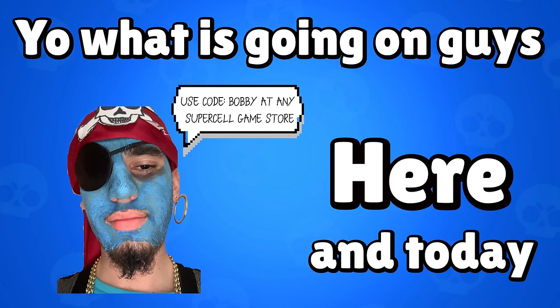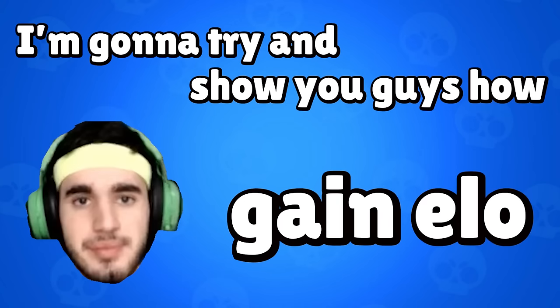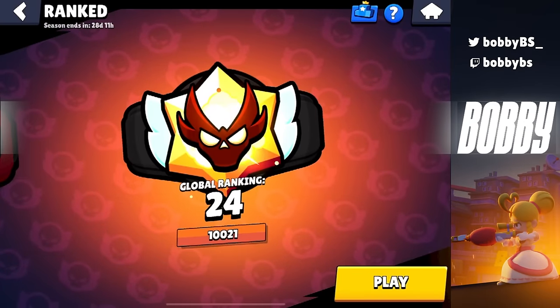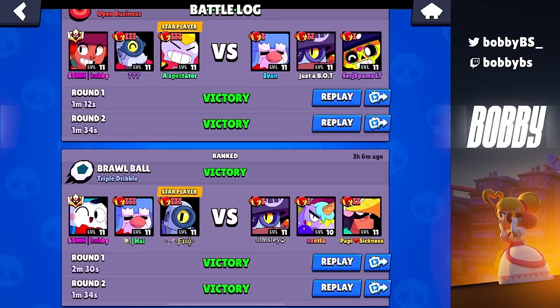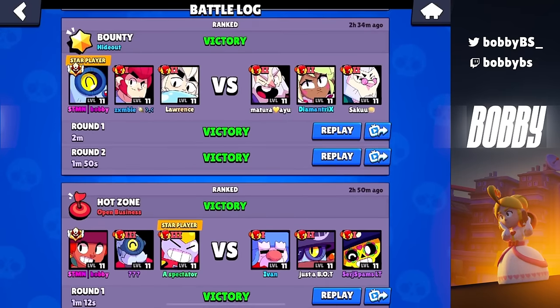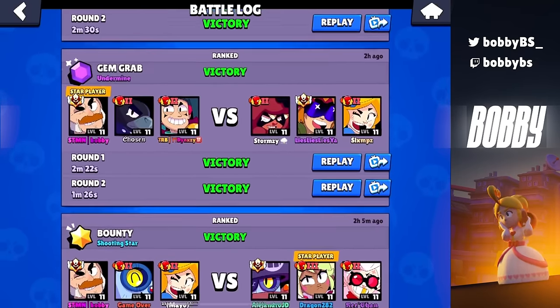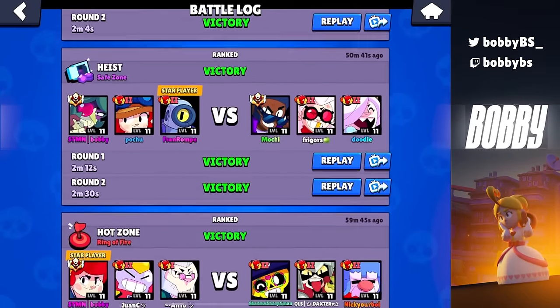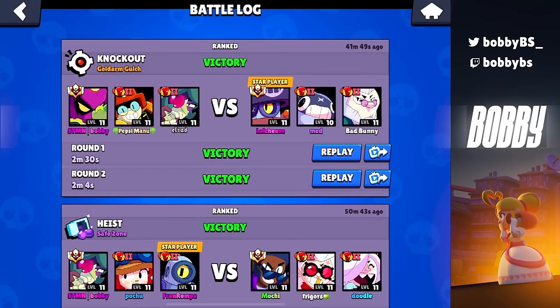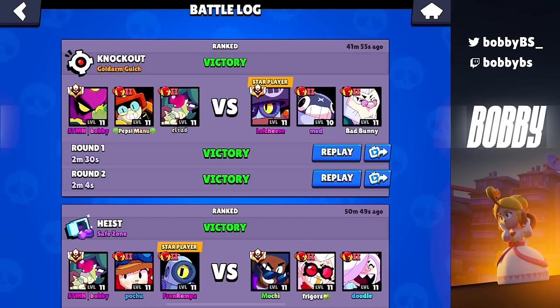What is going on guys, Bobby here. Today I'm gonna show you guys how I gain elo in ranked. Right now we are 24th in the world, which is basically 10,000 elo, and this only came from today. I've only played for about two and a half hours and I went all the way from 9,000 elo — the very bottom of masters — all the way to top 25 in the world. I'm gonna teach you with draft and skill what to focus on to win all your ranked games.